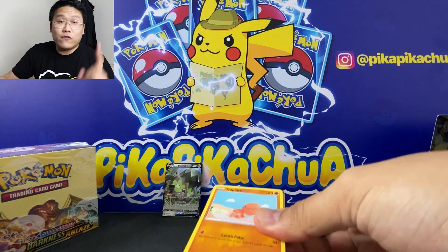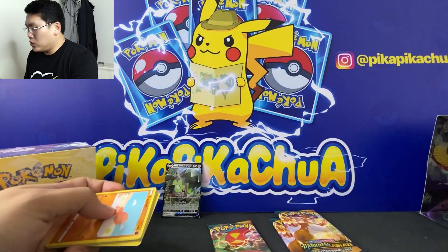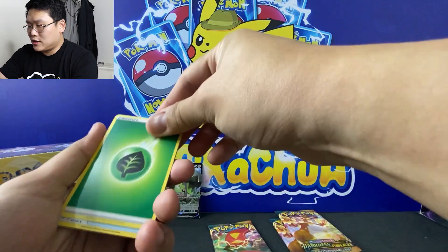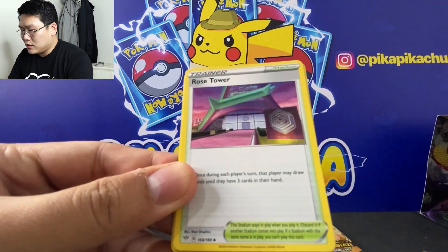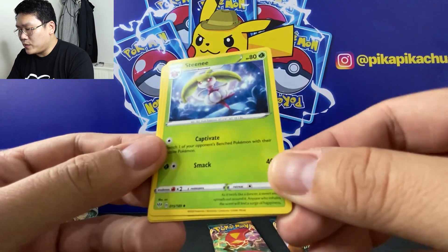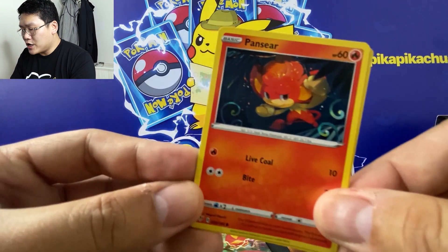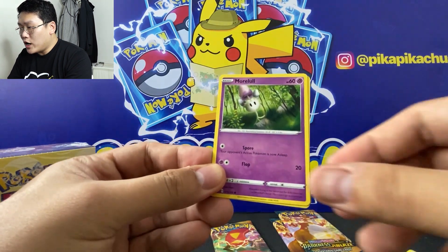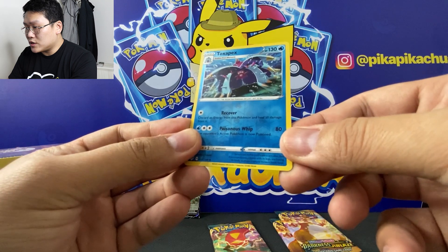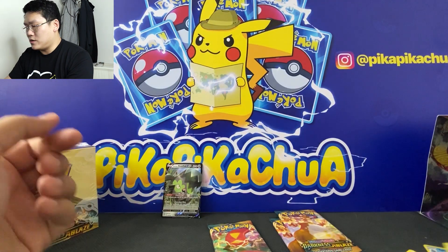Four packs in and we just have one V card and one holo rare. So I'm really excited to open more packs and hopefully get the Charizard. We have Familiar Bell, Rose Tower, a Steenee — this is new for me — a Trapinch, a Teddiursa, Pansear, Marowak, Wishiwashi. This is Toxapex reverse, and an Azurina regular rare.